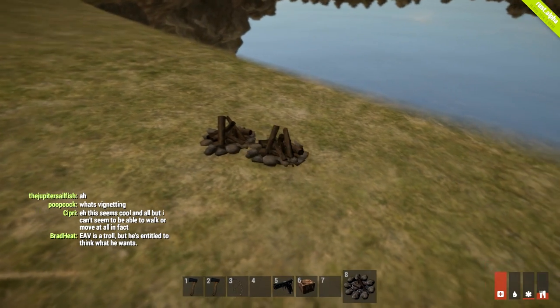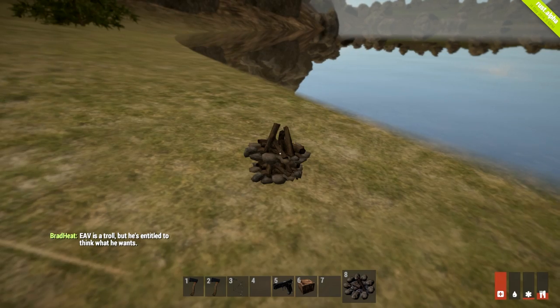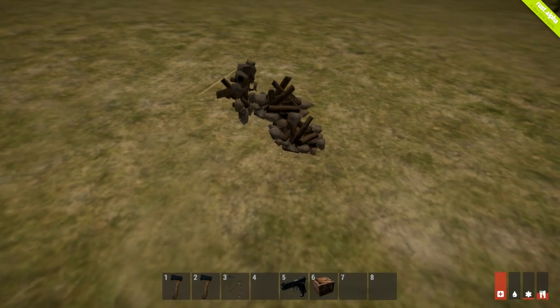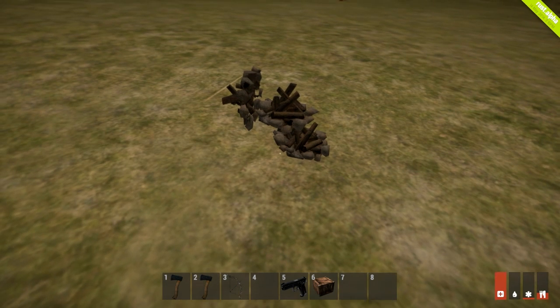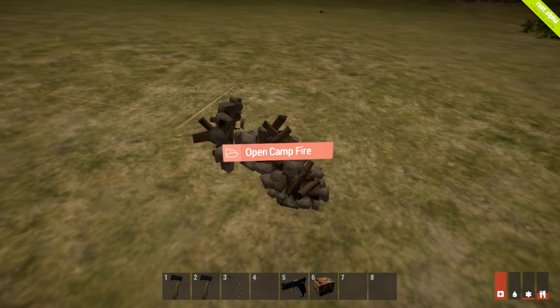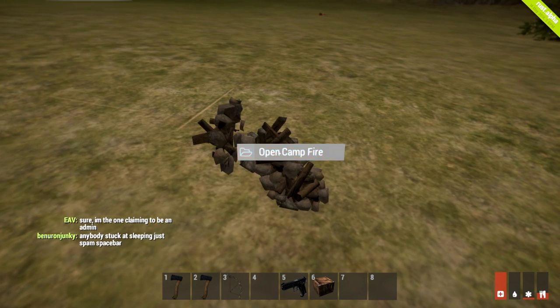I'm pretty sure I only placed one fireplace and it placed two - but that was just my imagination apparently, the server told me wrong. And now there are three fireplaces. Like I said, experimental version - not recommending switching to it. But campfires actually work. Let me demonstrate this for you - it actually cooks the chicken. There we go, it ignited. Let's open the campfire.